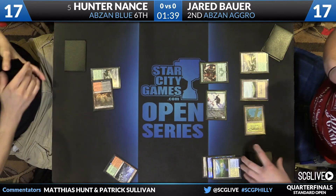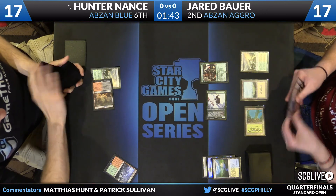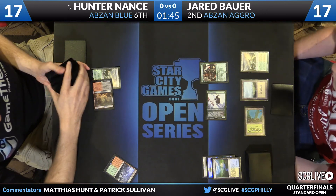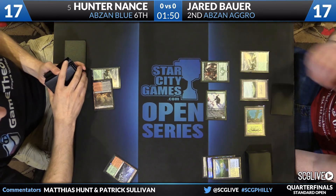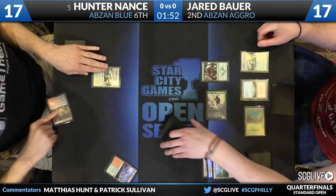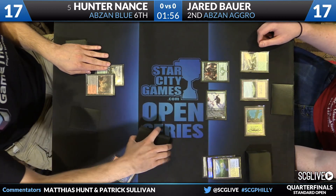Bauer used the Flooded Strand to go get a Canopy Vista instead of getting a Sunken Hollow to allow him to have black mana. That could mean a number of things — could mean that he has Gideon on the way. He wants the second white. That's a really good tell here; it's subtle.